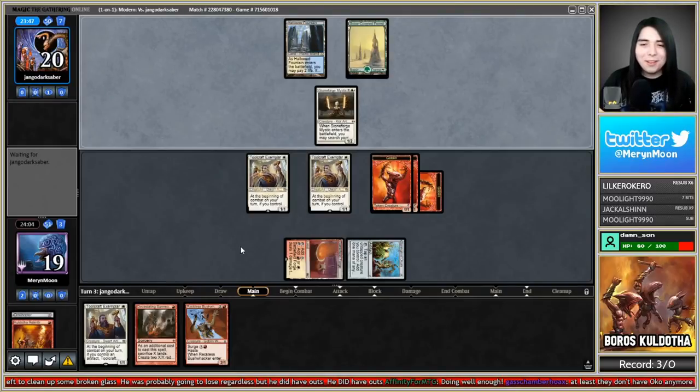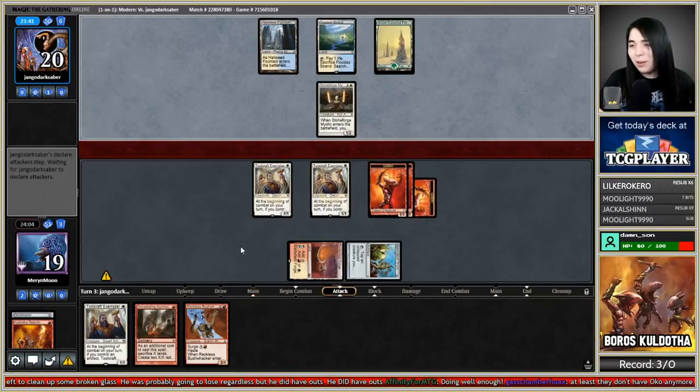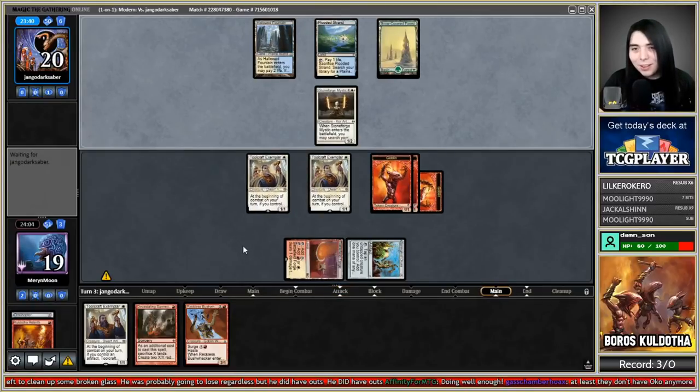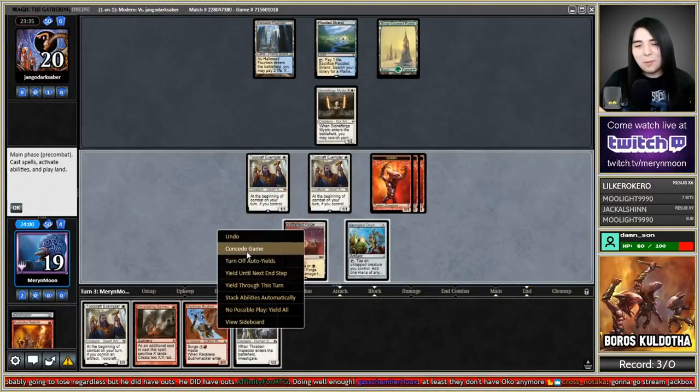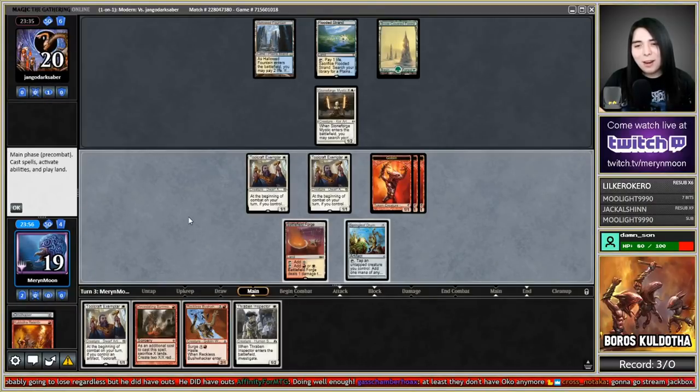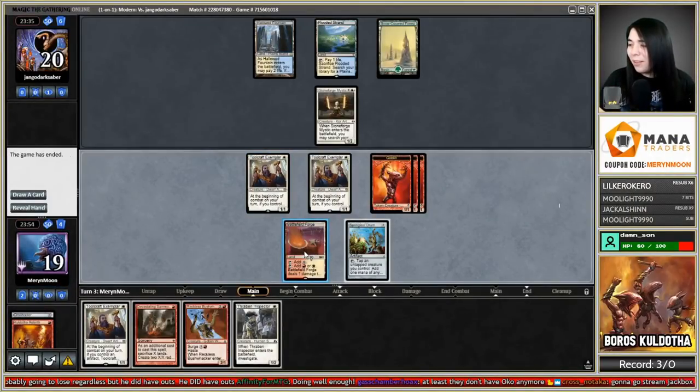All right, pass the turn. Bant Snow is a top-tier meta deck for a reason. Still no land — I'm just gonna scoop. I'm not about to beat this Batterskull. This is definitely a concession.